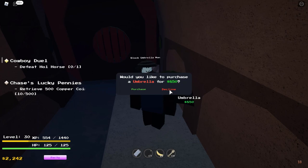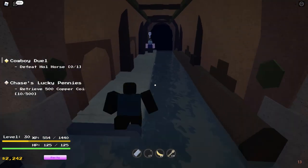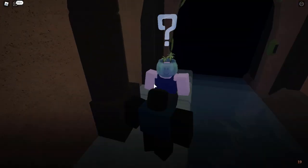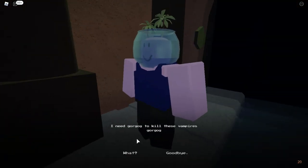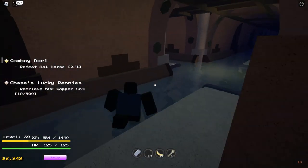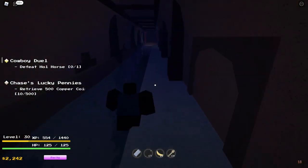You can press on the umbrella and it's $850. I've already got mine, so you can take that. My PC is heating up. You can also take missions from this dude — I need to be on level 50 for those. I wonder if there are some vampires down here.